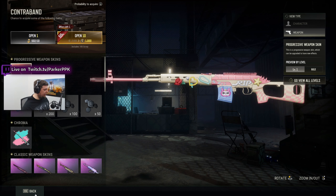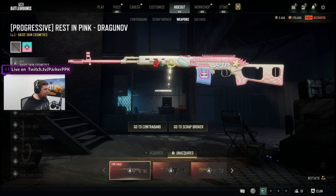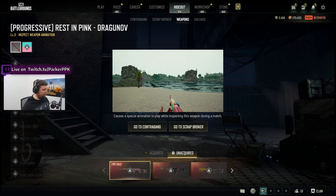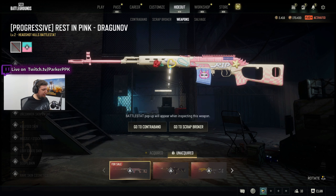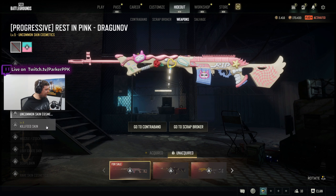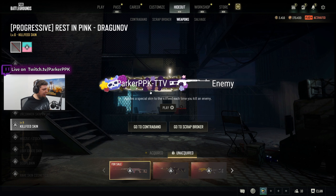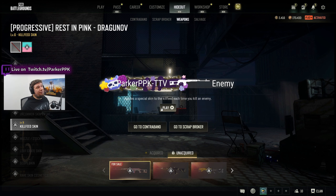Let's look at this weapon. So, very bright colored. Level 1, level 2. Not bad. Got a magazine difference there. Some extra flare. Killveed skin — I think that's a better Killveed skin than the last one, the Bumper Blaster.